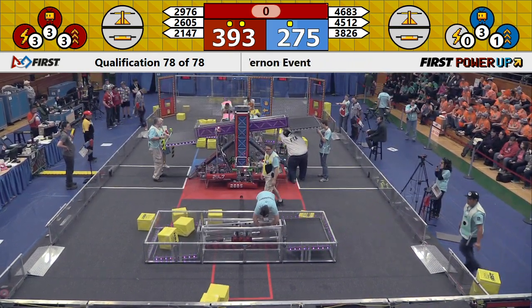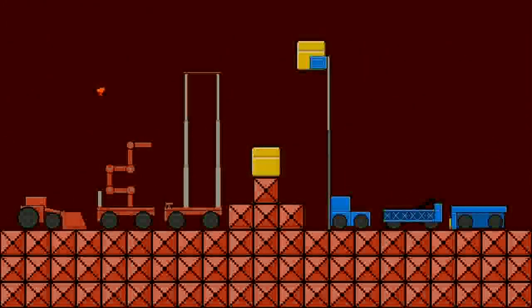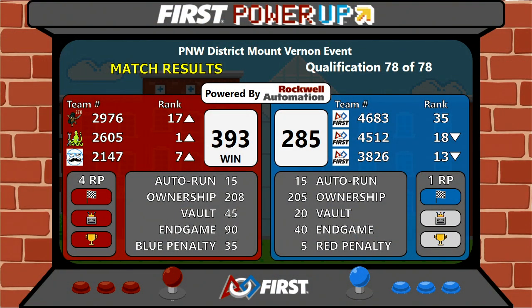As we look at the final score of qualification match 78, as we expected, going to the Red Alliance. Here's the final score: four ranking points, a score of 393. Face the Boss, AutoQuest, and two ranking points for the win. All members of the Red Alliance moving up in the rankings. Congratulations, Red Alliance.